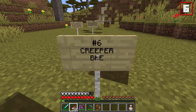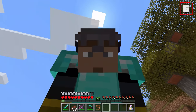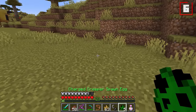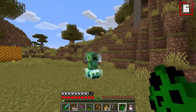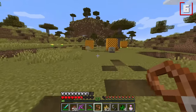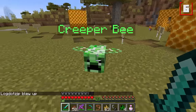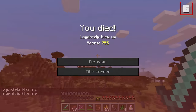We might need that for number six — the creeper bee. Have you ever wanted to be chased by a flying creeper that doesn't explode when it dies? You'll start with a regular bee and a charged creeper, and then that charged creeper will have to explode nearby this bee. Assuming the bee doesn't die, it'll turn into a creeper bee, which will continuously chase you around, exploding when it gets nearby, and it doesn't die on explosion.